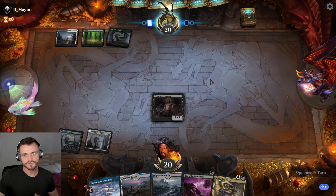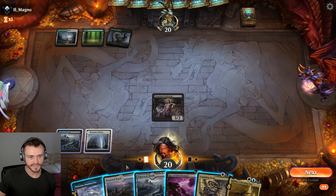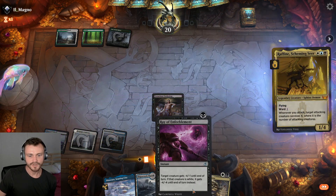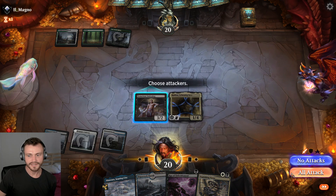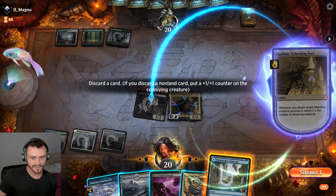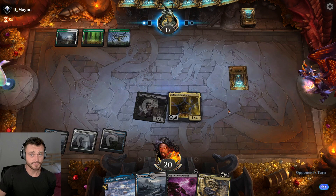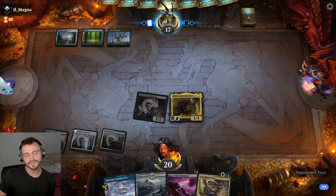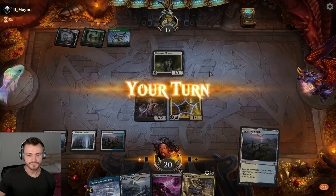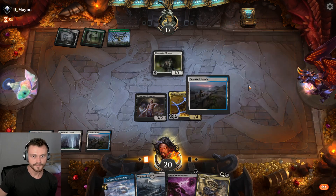Tab land, potentially do nothing — probably drew that this turn if they didn't play it early. Does nothing again, feels pretty good — giving us a chance to pop off with Raffine. We drop off Ray of Enfilment or Vanishing Verse. I mean, they've gotta have all Brutal Cathars in hand, right? So removal could feel pretty good. That's right — we'll drop off this land anyway, we have double black, that's fine. Right now I'm thinking Selesnia Humans — all three-drops in hand but we're not sure yet.